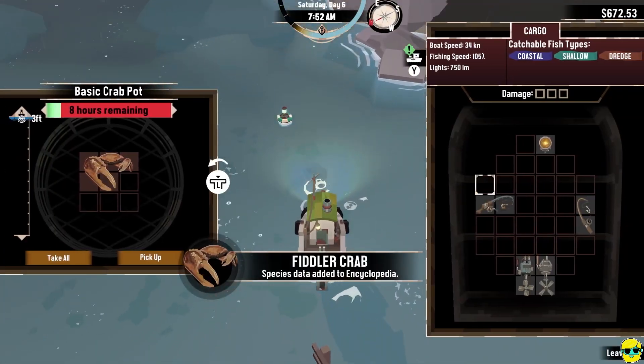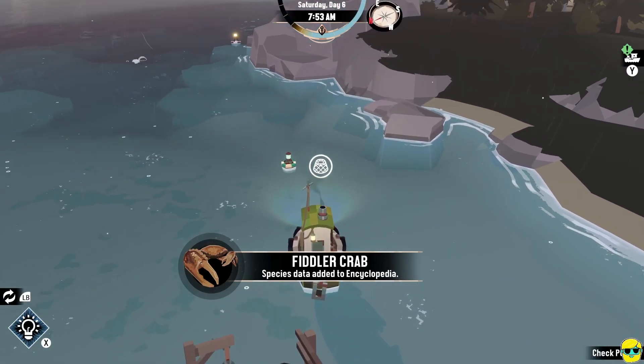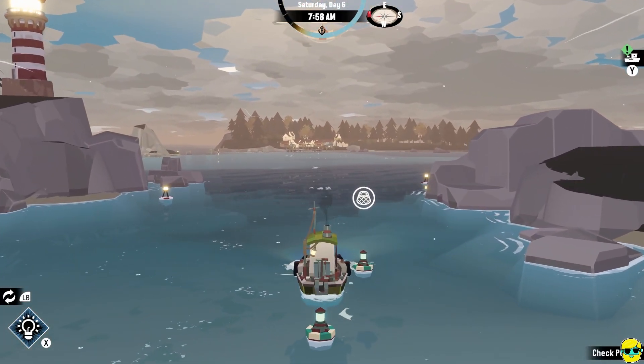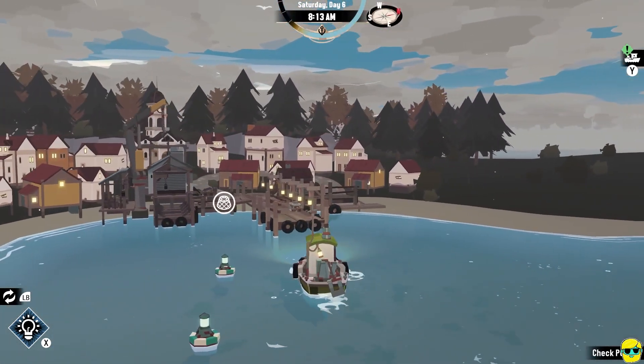One of our crab pots is ready. Hey, we got the Fiddler crab. We're just going to take everything — this one doesn't have a crab in it. So let's immediately go back and turn in this quest.